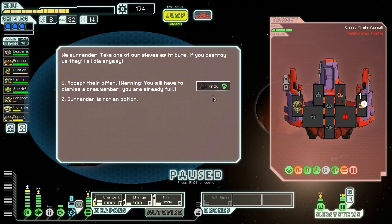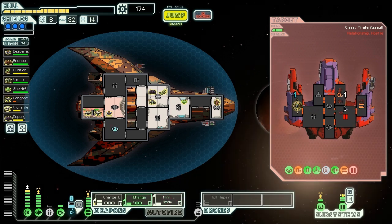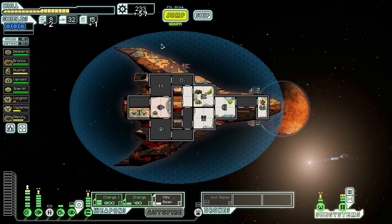They surrender, offering us another rock man as tribute. But unfortunately for them, surrender is not an option. We're going to mini beam them. Fire the charge laser again - knock out that helm to prevent them from evading or running away. They die just before they get their shields back online. Pirate assault goes down - slave ship is destroyed, so they don't continue their evil trade. We get two fuel, one drone part, and 59 scrap.